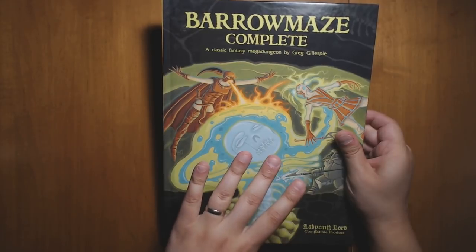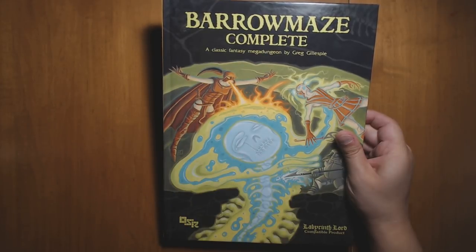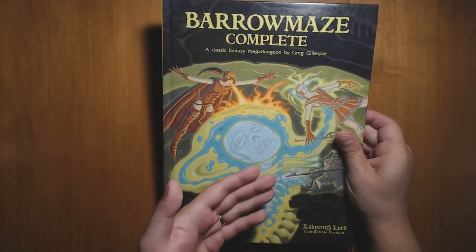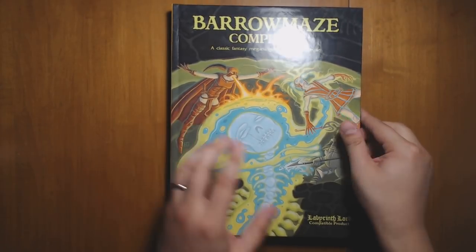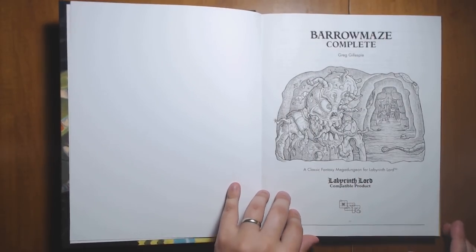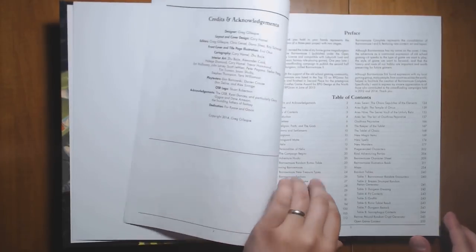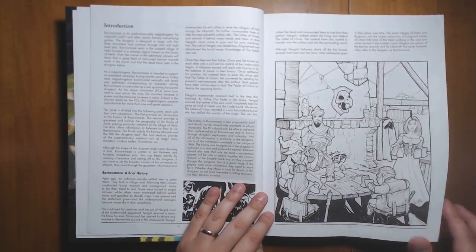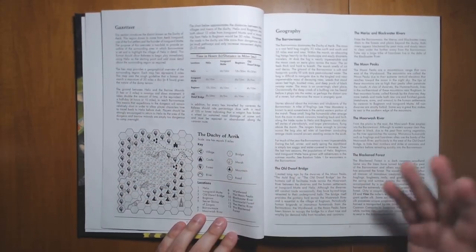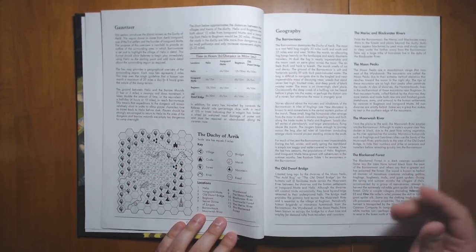As you explore this dungeon, you may find entrances back up to the upper layer, back up to where the barrows are. So you can find more than one entrance to this dungeon, send expeditions from the nearby town into the dungeon and back out again, gathering treasure. Let's take a look at what we have inside here.